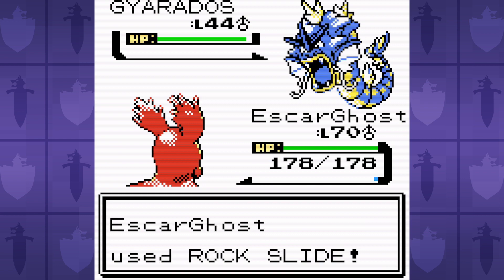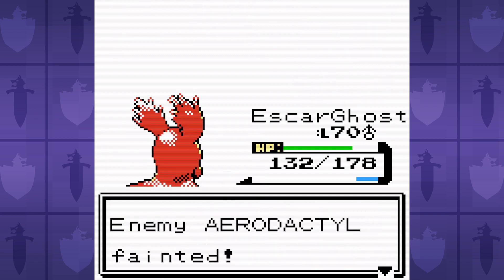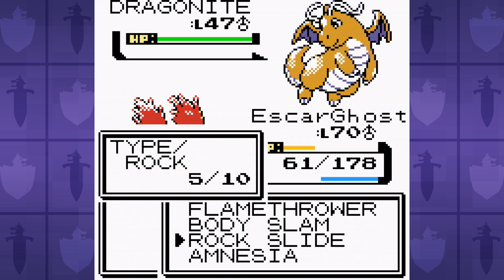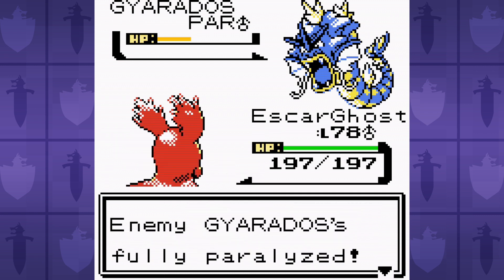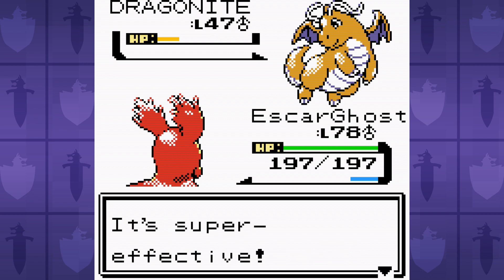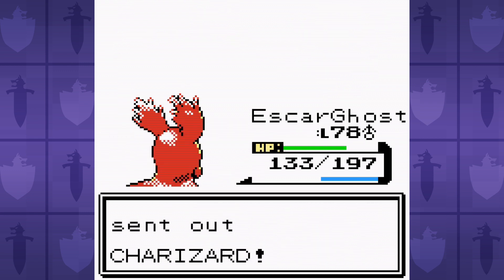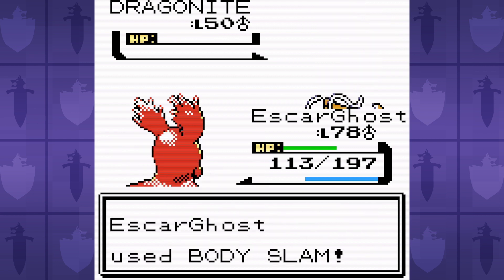Besides that weird little quirk, Slugma isn't able to handle the rest of Lance's team at this level. Amnesia doesn't even help us when he just repeatedly goes for Hyper Beam with all of his Pokemon. So we need more levels - yay, I just love grinding. Now that we're at a higher level though, Lance finally starts going for Surf again. We're back to relying on Body Slam to buy time to use Amnesia. Not only do we need the special defense for the Gyarados, but Lance's last Dragonite knows Outrage, a very strong Dragon-type move that is actually special in this game - it changed from Special to Physical once the Physical and Special split happened in Generation 4. After many tries, we finally get good enough luck to beat Lance's Dragons, and I'm very happy to be done with this Elite Four.